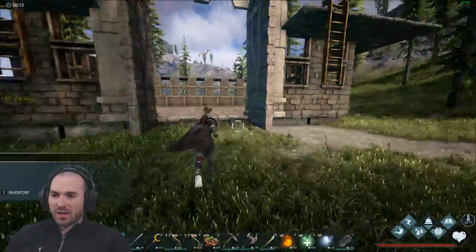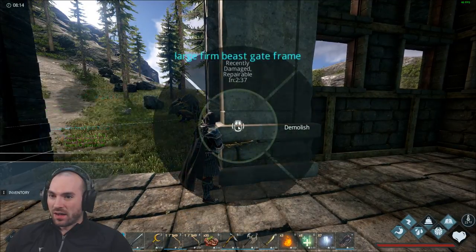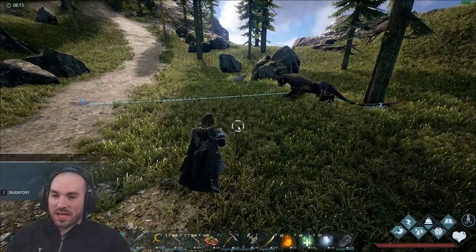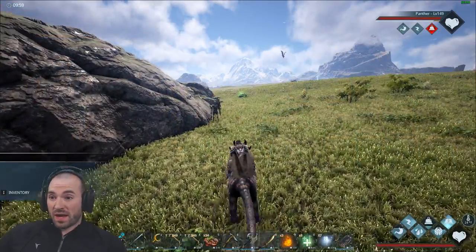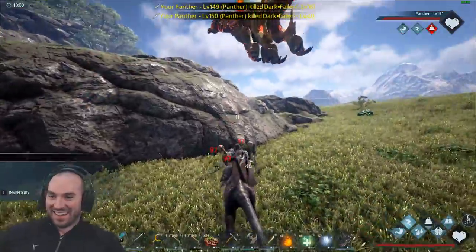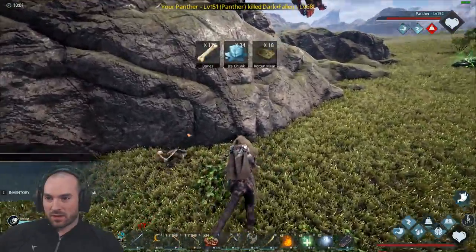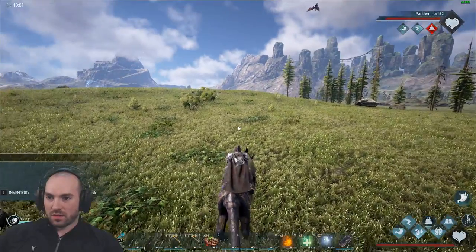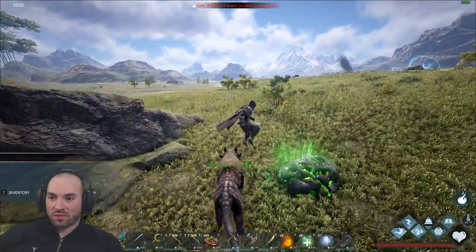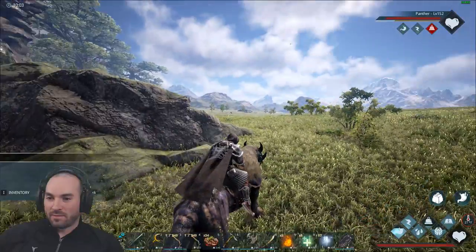All right, and there we have it. I don't really know what happened — he started going crazy on the barricade here. I can't repair it quite yet, but I will. He kind of glitched out. I'm happy that we got him down. Level 100 — let's make a trough! We are back in action, and the panther tamed up nicely: perfect tame out of a level 100.